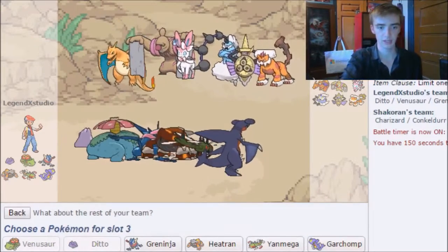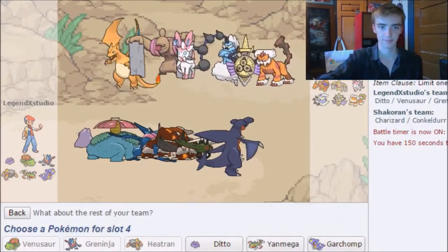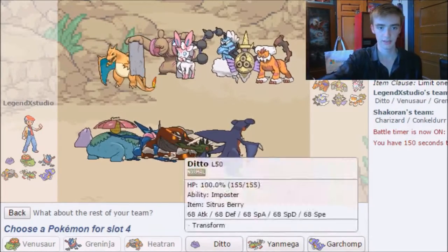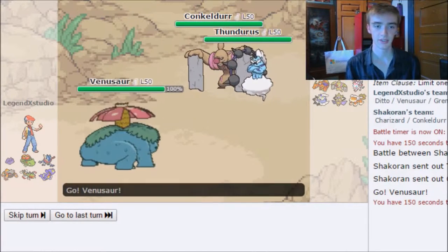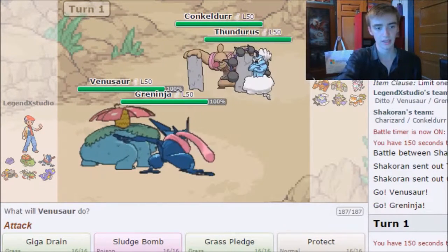I think that may be the best play. I'm going to send out Venusaur and Greninja, have Heatran in the back to deal with Charizard. We're going to try Ditto too. My opponent sends out Thundurus and Conkeldurr — actually a pretty good lead for me.